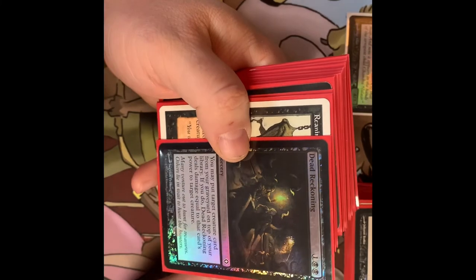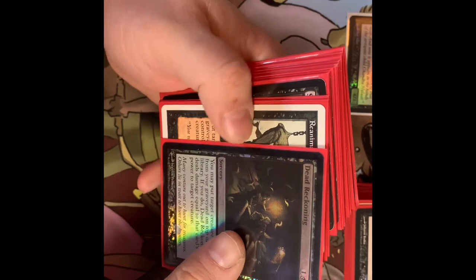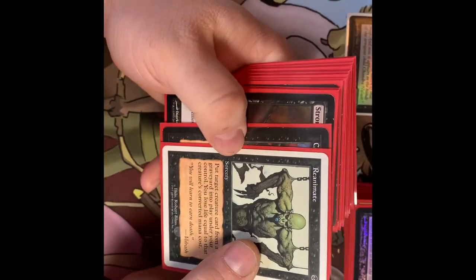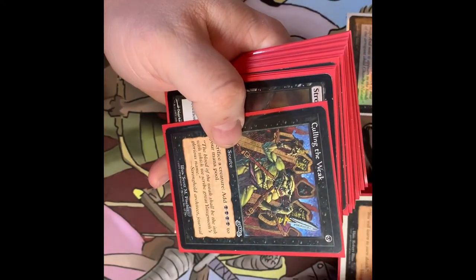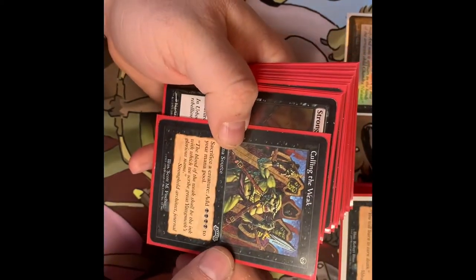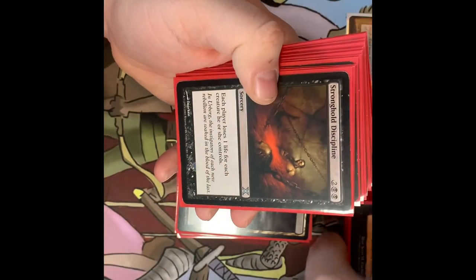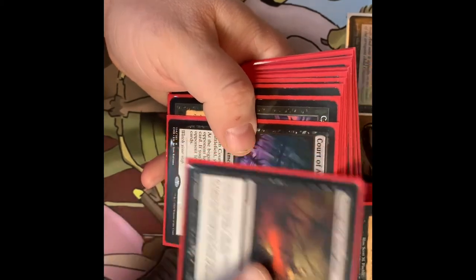Dead Reckoning — put a target creature card from your graveyard on top of your library; if you do, it deals damage equal to that card's power to target creature. So it's a way to kill something. Reanimate — put a creature from any graveyard onto the battlefield under your control, but lose life equal to that card's converted mana cost. Culling the Weak — sacrifice a creature to add four black mana. Stronghold Discipline — each player loses one life for each creature they control.